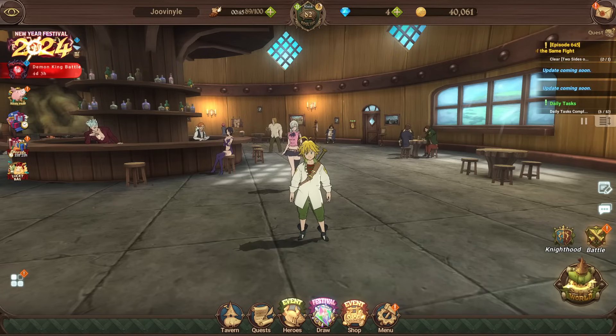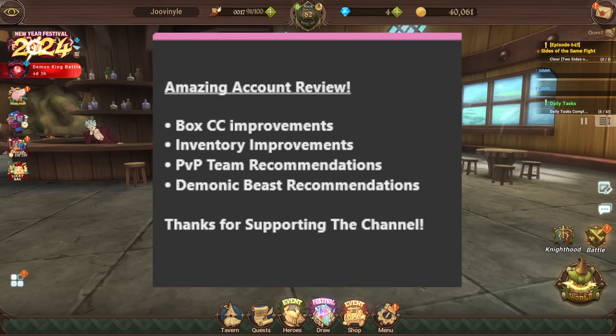Now let's go over the things we're going to be covering in this video for Juvenal. These are the four criteria: first, how to improve your box CC; second, how to improve your inventory; third, PvP team recommendations; and fourth, demonic beast battle team recommendations. These four criteria cover most of a Grand Cross account, and we'll be using this for every video in the series.